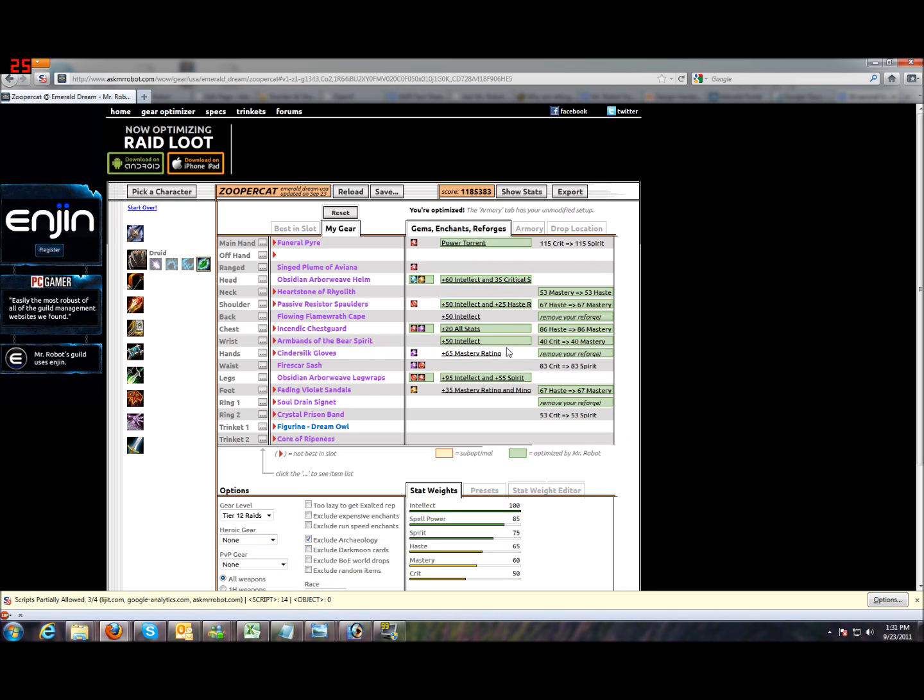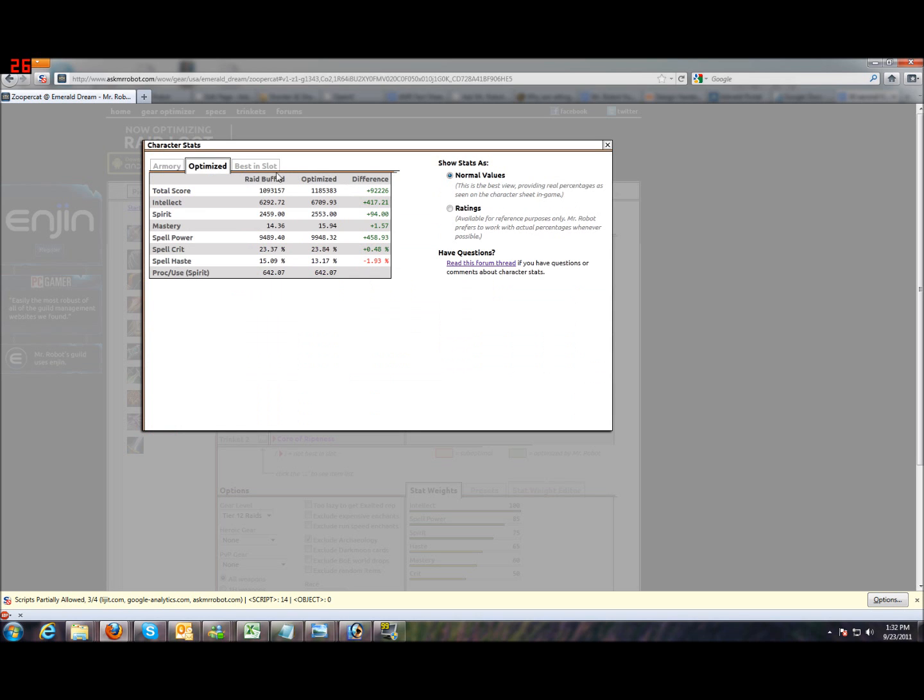Mr. Robot highlights the suggested changes in green. The Armory tab has your original setup. Show Stats will show anything that changed.